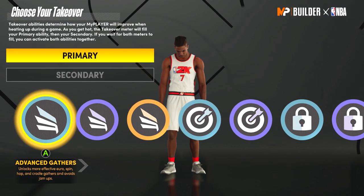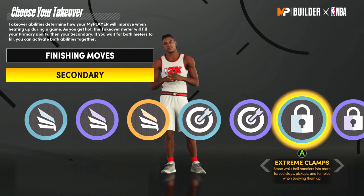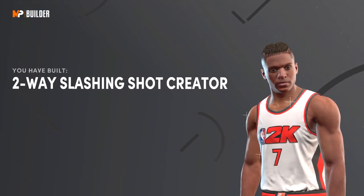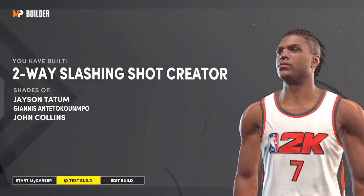For the takeovers on this build you can get Slasher takeover, Sharpshooter takeover, Lockdown takeover, and the last one — I don't show it — but it is Rim Protector takeover. As you guys can see, this build is called a Two-Way Slashing Shot Creator and it's compared to Giannis, Jayson Tatum, and John Collins. So we're going to get into the badges real quick.